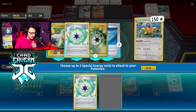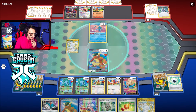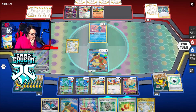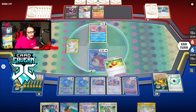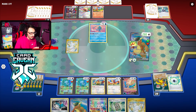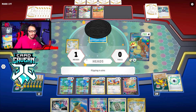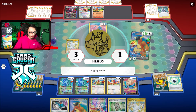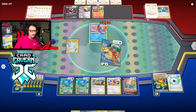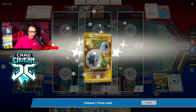Let's go into Kangaskhan — obviously it's the bulkiest option. We'll put the Gift Energy on. Should I ever play the Bravery Charm here? I don't think it matters, right? I'll play it — they could have like a Defiance Band. They need a lot to knock me out next turn but we'll see. We were hoping for some bad coin flips. I said bad coin flips — I wanted to get a bad coin flip KO. I didn't want to flip three heads because now I might not get three heads later in the game if I need it.